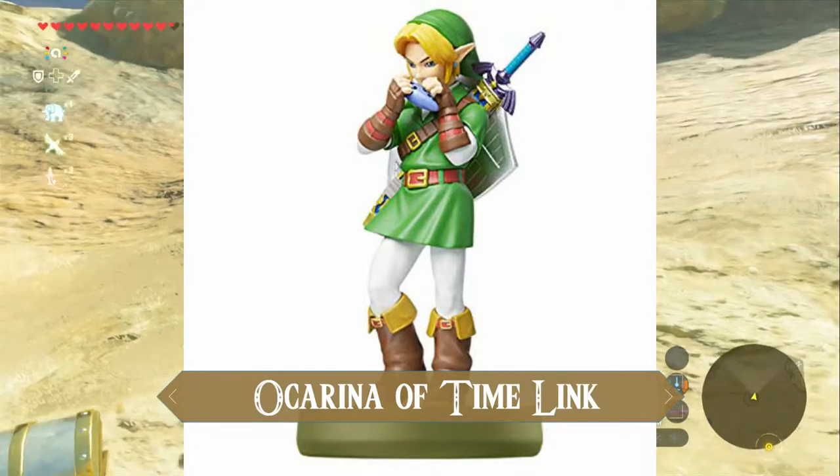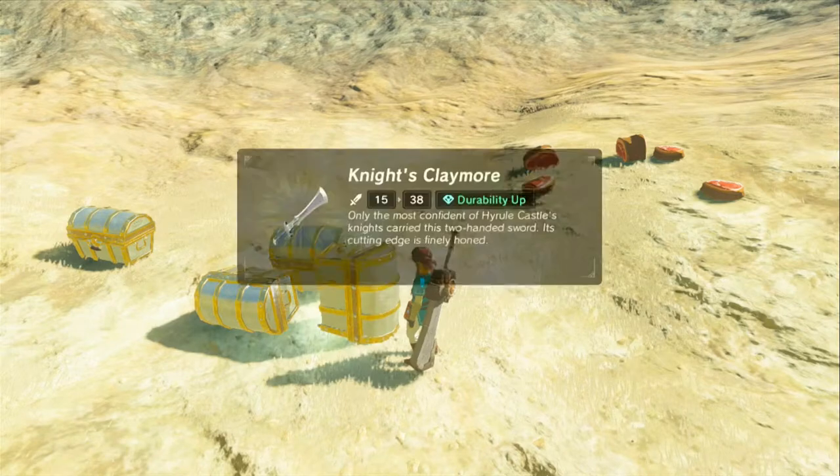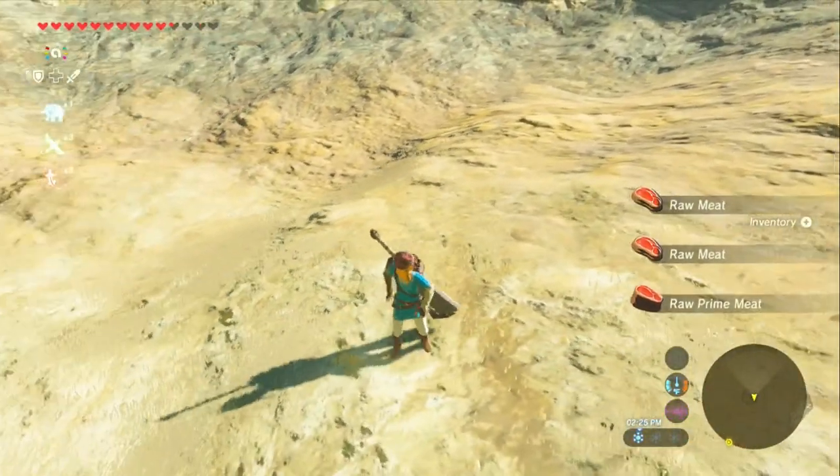Link Ocarina of Time. More meat. And another Knight's Claymore. Meat, meat, meat — we gotta cook. That's a lot of meat.